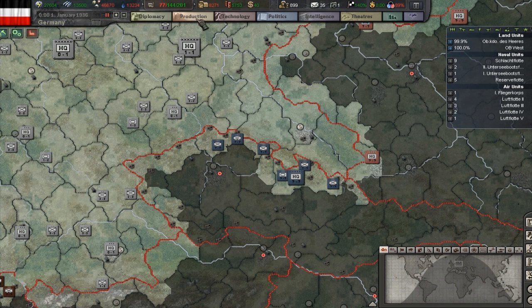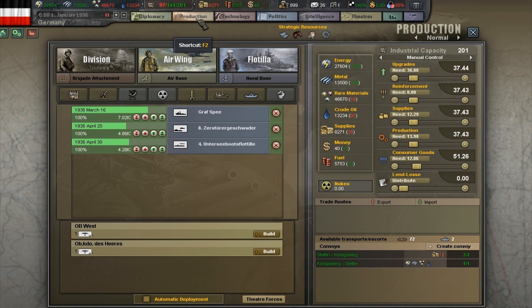First, let's click the production button up here at the top of the screen. Let's look at the production queue. Here we can see everything that is currently being produced. If it's green, it means it's going at full speed. Yellow means it's going at 50% speed, and red means it's completely stopped. Up here we can see the different units we can build: a division for the army, airwings for the air force, or a flotilla for the navy.